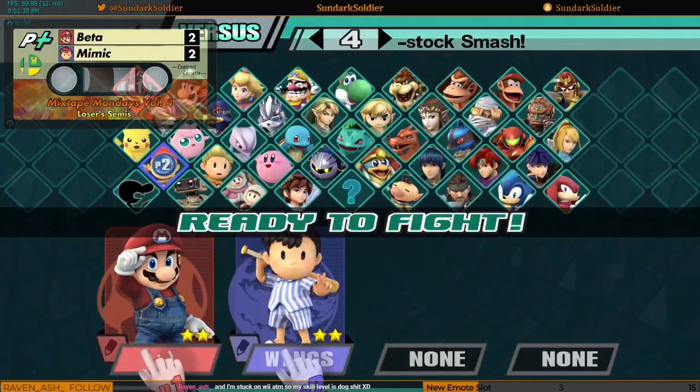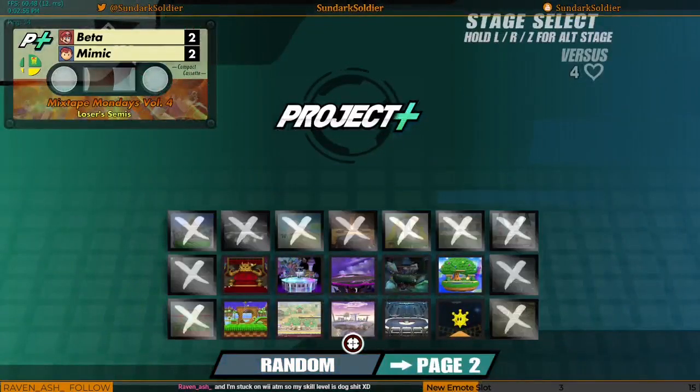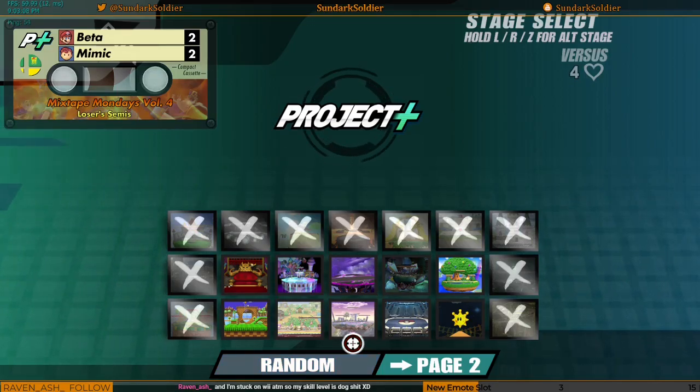Game 5. Loser semis here. I think Mimic needs to play a little bit more reserved, a little bit safer — especially when it comes to his double jump. Beta is definitely putting things together, but you can still kinda see that he's not super certain on how to deal with Ness.